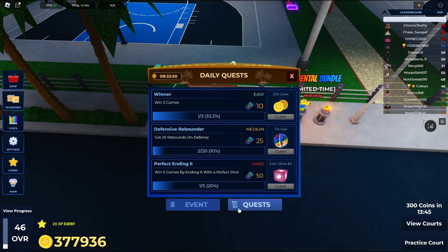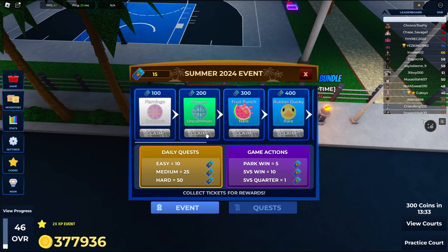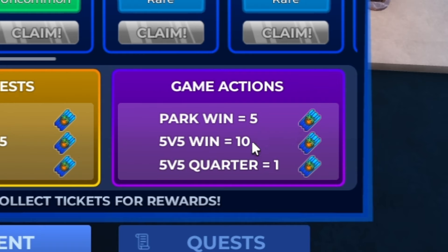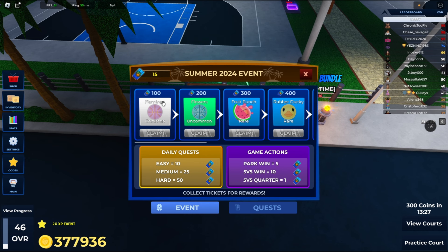You have the option to do quests and stuff. As you can see right here, you'll get rewarded more tickets for the more difficult the quest you get. While getting tickets you are able to add them up for the event, and the higher amount of tickets you get, the more rewards you get.